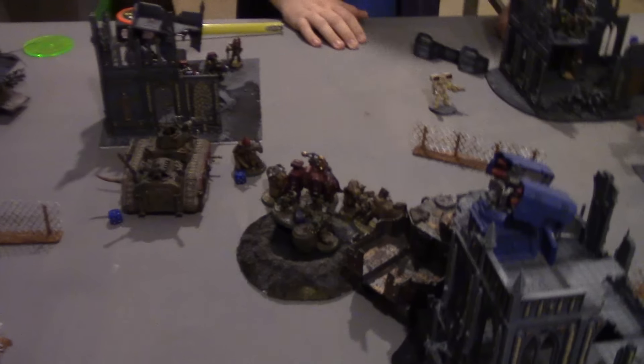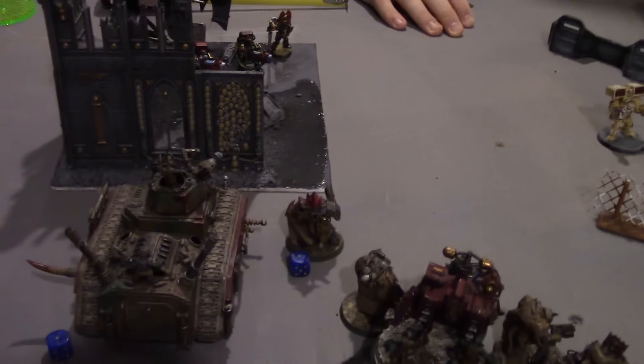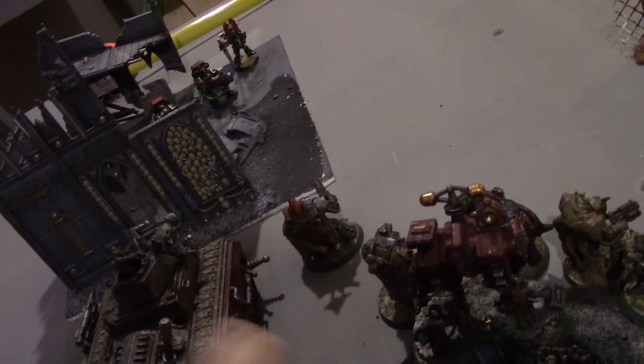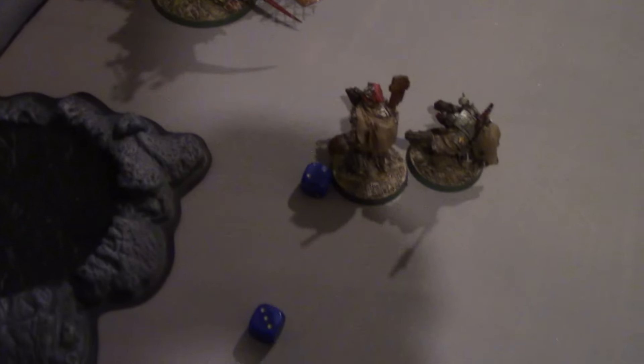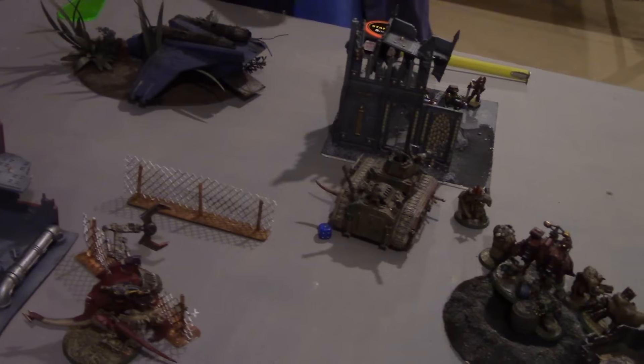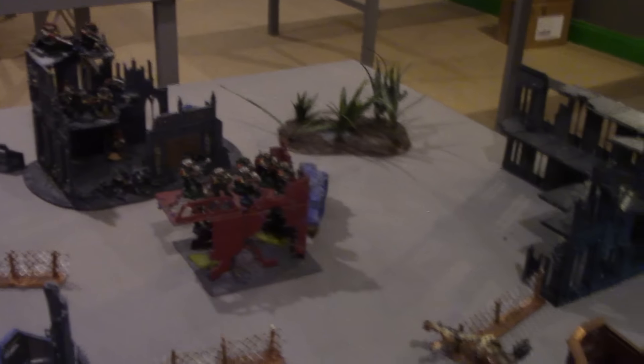Quick look at the situation — it hasn't changed much. I need to do a morale check for the lone remaining Mega Knob: rolling two and six, that's five total — which is enough to pass. Even though he took casualties, he holds. On to Orcs turn three.